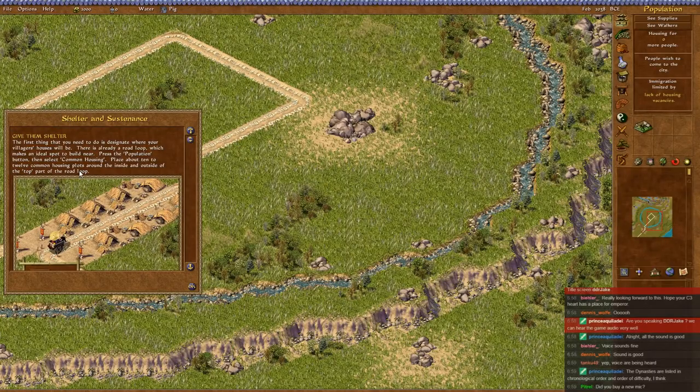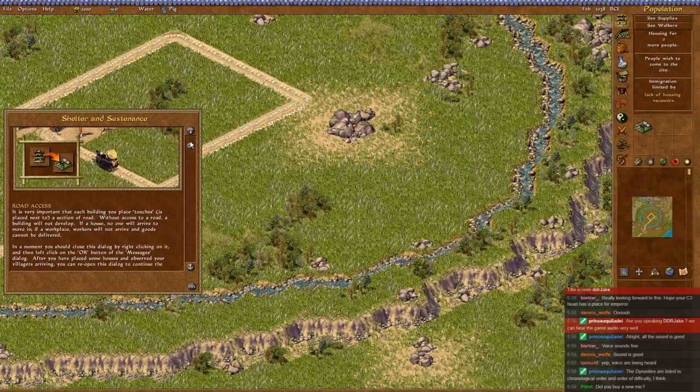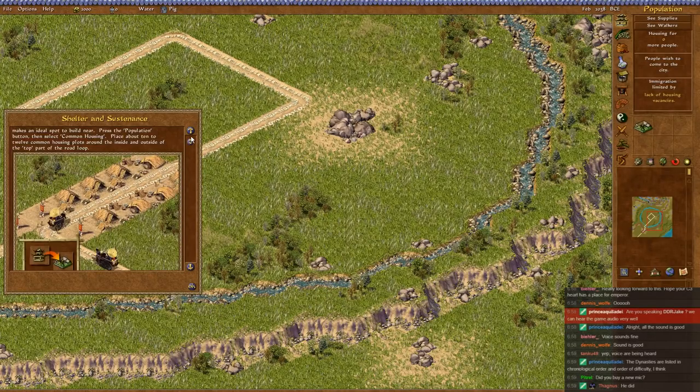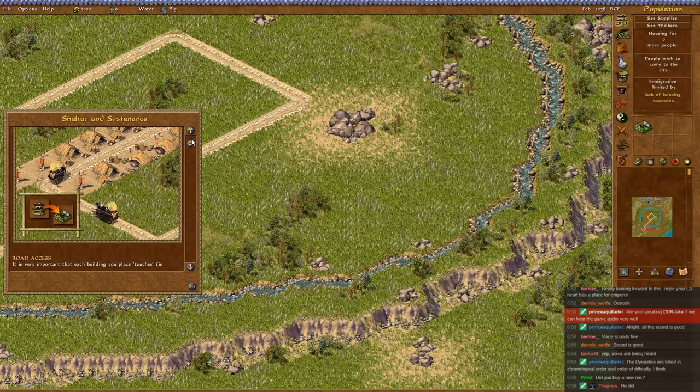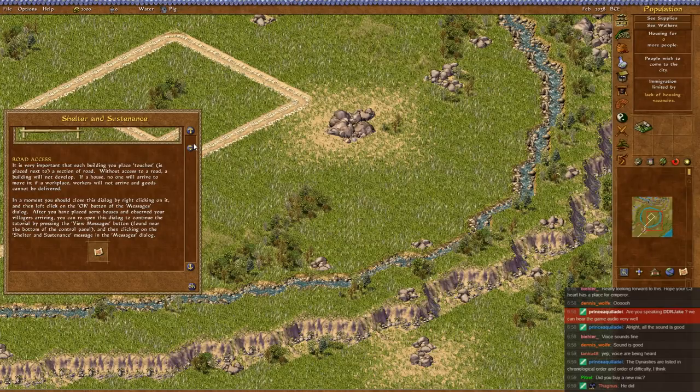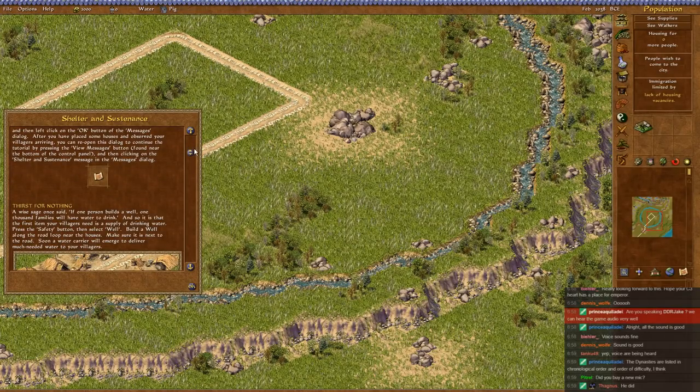This is our lovely, vibrant map, and unlike Caesar, it's not going to speak to us about how to build your city. Just show us here. Give them shelter - build houses along the roads, I know that much. Road access is important, yes it is.